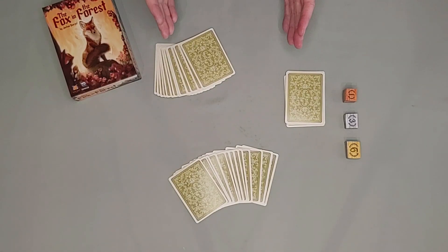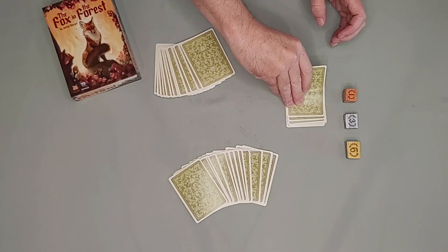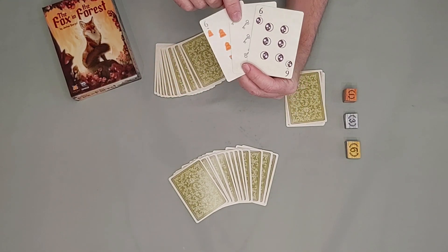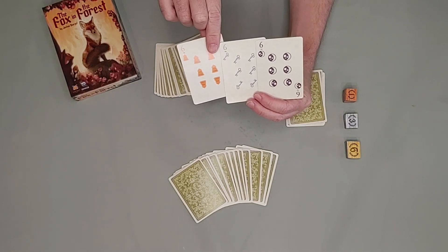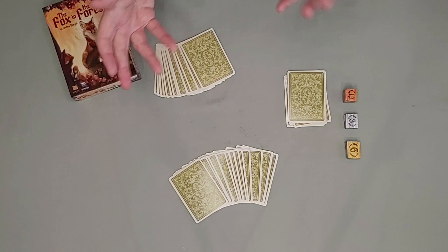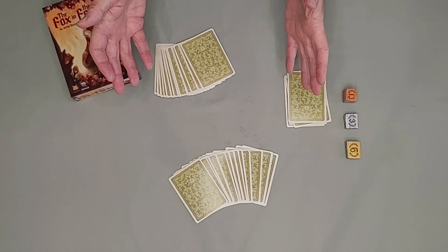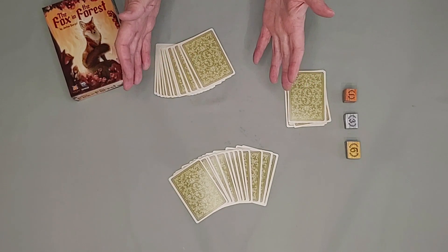The Fox in the Forest is a trick-taking game with a few twists. The cards come in three suits: bells, keys, and moons. The game ends when at least one player has at least 21 points. At that point, whoever has the most points wins.